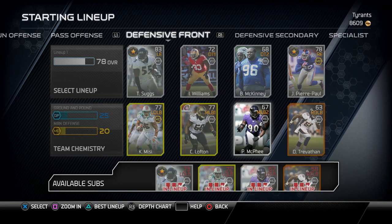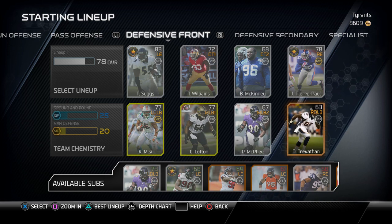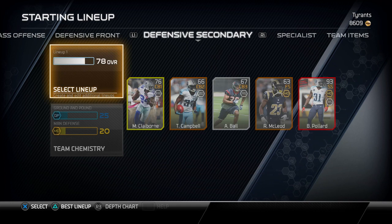We got Cole Misi, Curtis Lofton, Pernell McPhee, and Danny Trevathan at linebacker. Probably not going to be able to stop the run — we're going to have to work on something there. Hopefully we pull some sort of good linebacker if we can win a game.